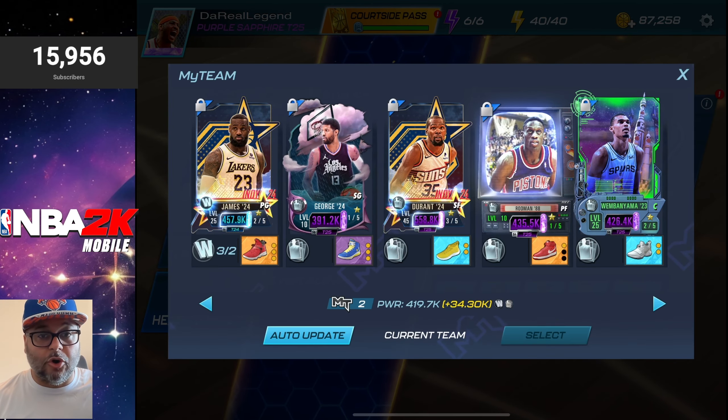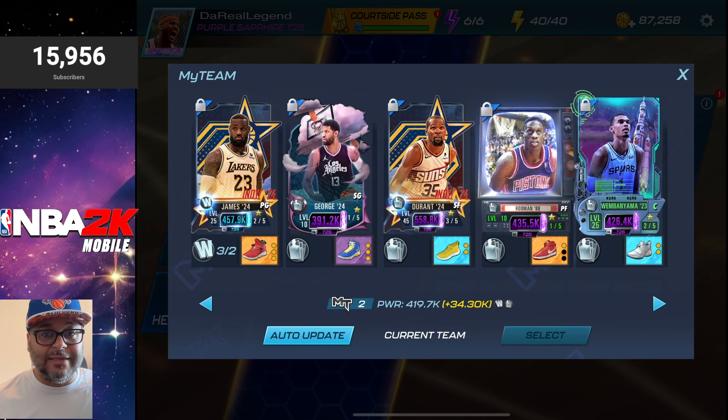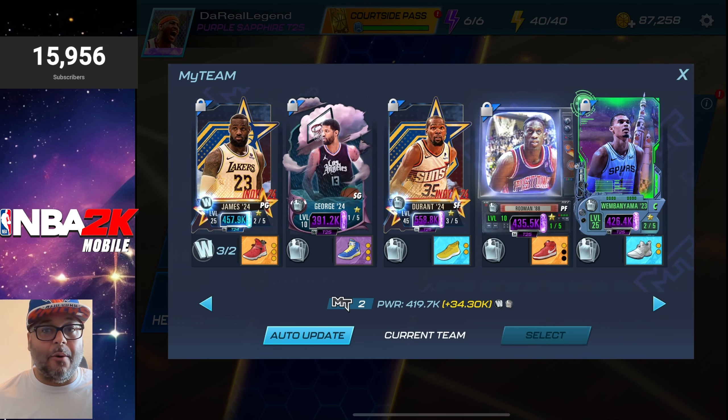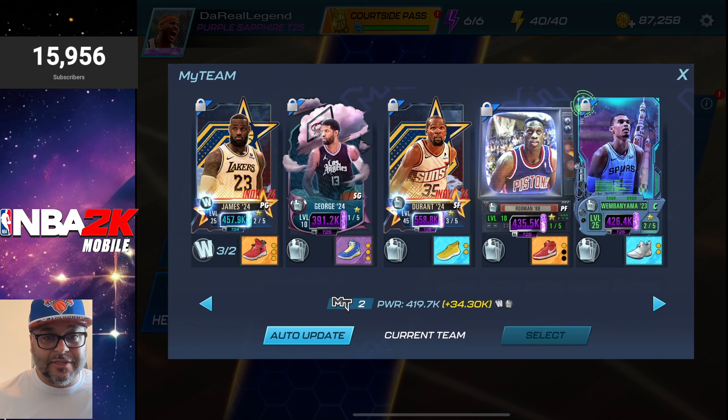I'm going to pair up Paul George with some of my favorite players right now: the All-Star LeBron James at the point guard position, Kevin Durant at small forward, Raman at power forward, and Wembe at center. Pretty crazy team. So let's jump to some matches.